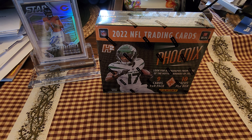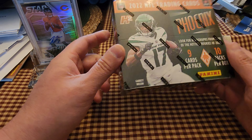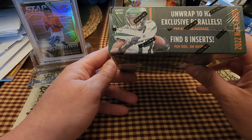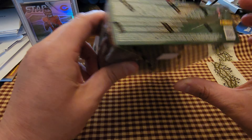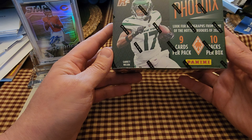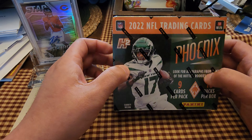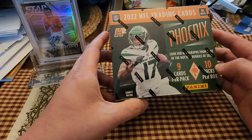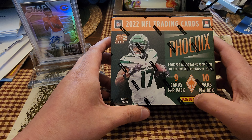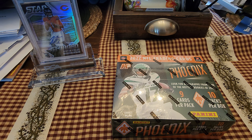Welcome back to Empty Orchestra Cards. In front of me I've got the Phoenix H2 hobby box. No guaranteed autographs in this — what you're hunting for is exclusive parallels to the H2. 8 inserts per box on average, 10 packs per box, 9 cards per pack, so 90 cards altogether. I picked this up because Phoenix has been really good to me so far.